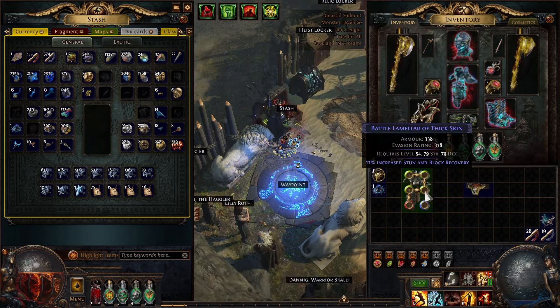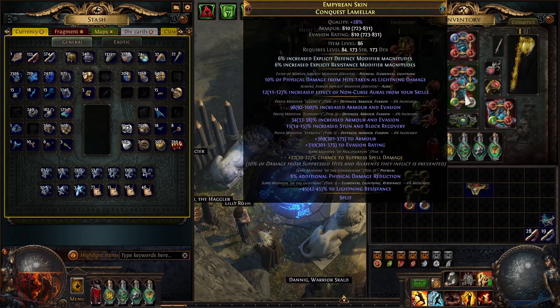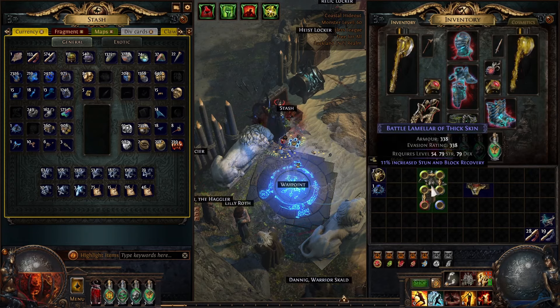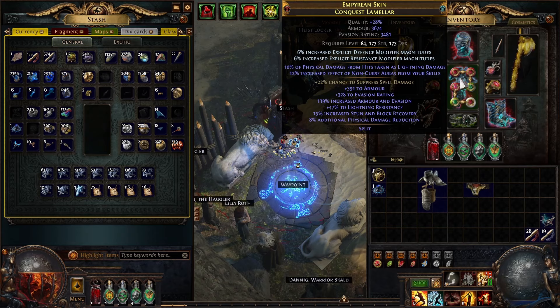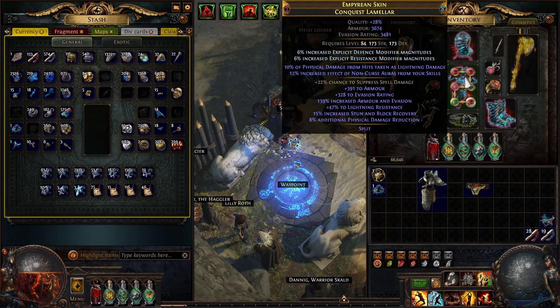The most important thing when you buy your base is to make sure it's at least item level 86. That's so T1 spell suppression and T1 physical damage reduction can roll on it. If it's less than item level 86, T1 spell suppress and T1 physical damage reduction will not be able to roll on it. So it has to be item level 86 at least. This is also going to be a guide for the GG version — you can probably take some things out of this and use it on a less expensive craft as well.